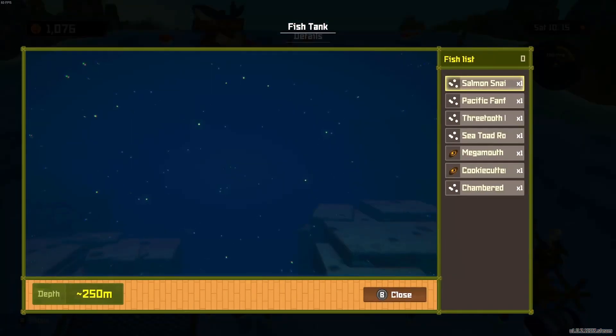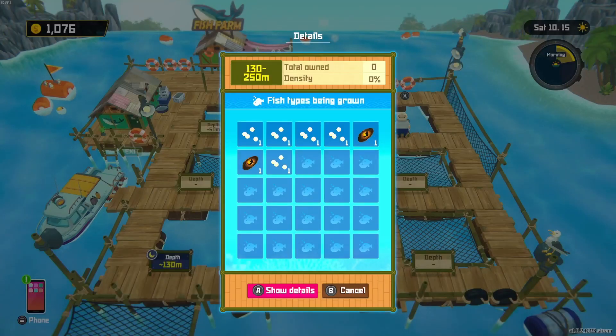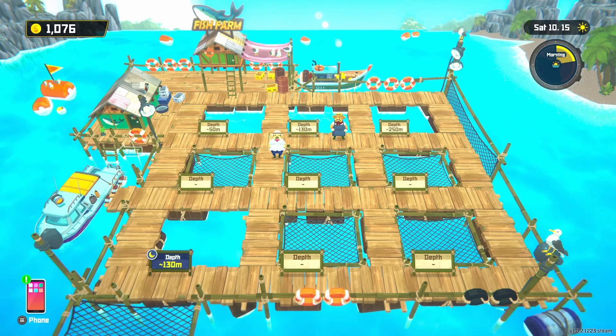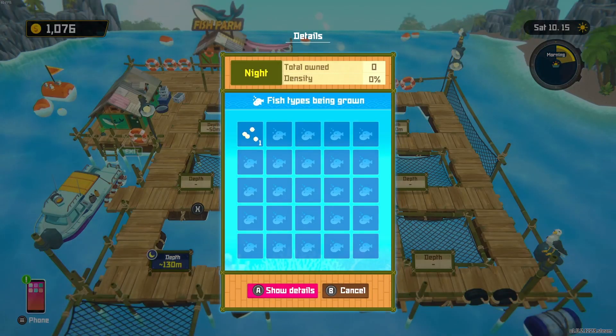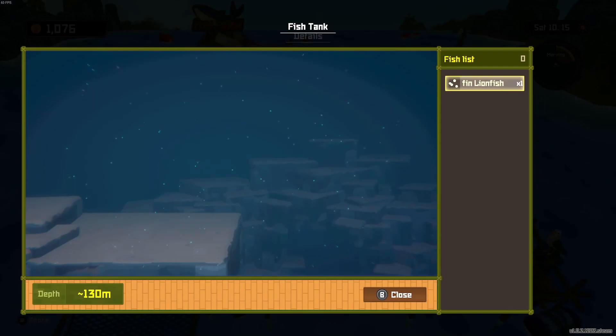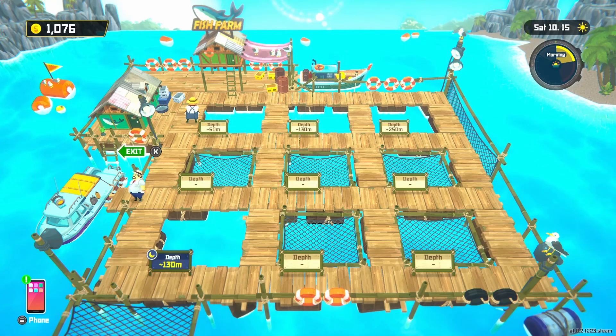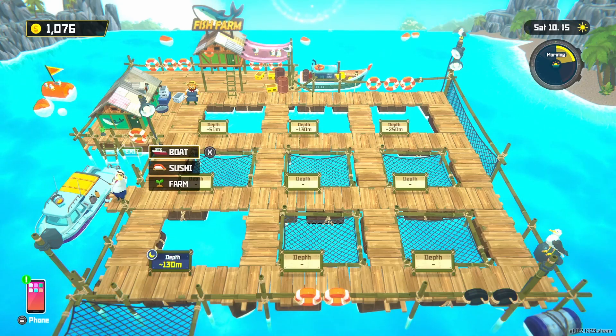We actually have some fish in here - salmon snail, Pacific panfish, three-tooth, megamouth, cookie cutter. That's what I like to see. And the depth area - what do we have here? Clearfin, lionfish, or the night times. Alright, got that working. Let's go back to the boat.